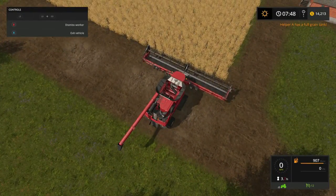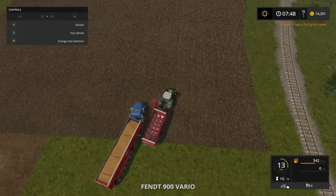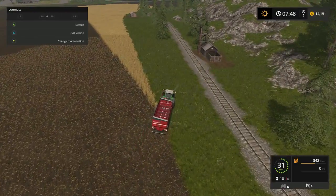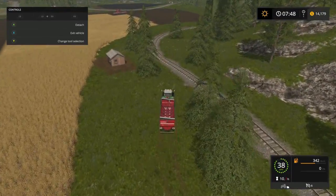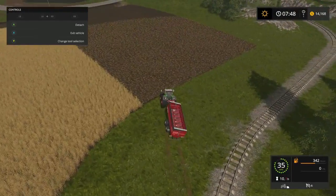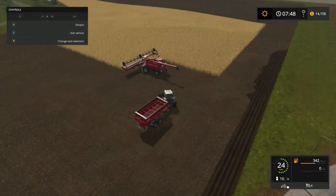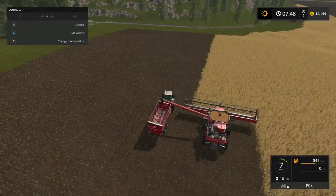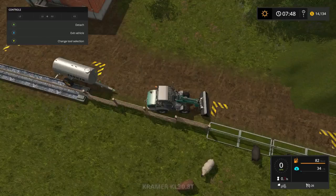This combine should go about halfway across. Wow he's got a full grain tank already! About 20 minutes in and we're getting - wow. So far so good folks. Another truck ain't gonna hold all of it - ain't no way he can pull the rest of this, so let's get a semi truck. We need to go dump him real quick.